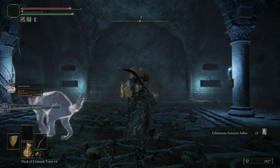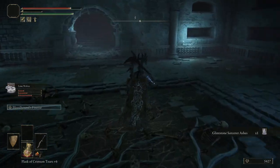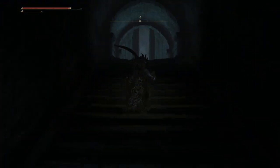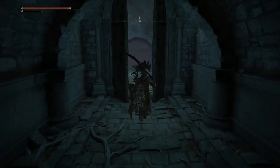Greenstone Sorcerer Ashes — slowly upgrading your summons. Anyway, that is going to be the end of this dungeon. Hopefully this helps you guys out and I'll see you all in the next one.